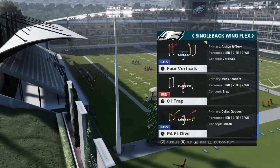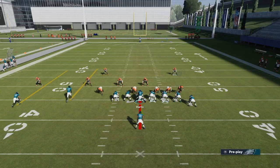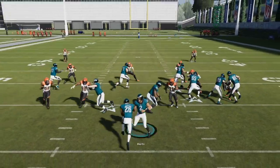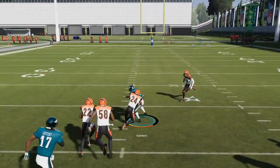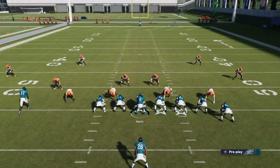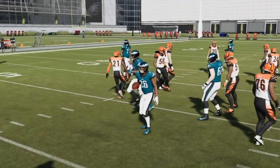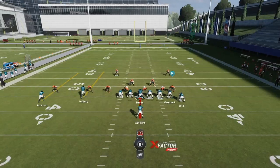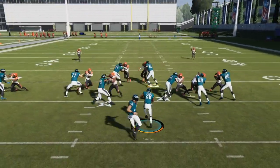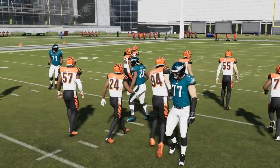01 Trap is one of the best runs in the game, so let's come out in 01 Trap. The great thing about this is we can run any of these runs to the left or right. With 01 Trap, that pulling guard comes over and creates a huge gap right up the middle — you can take it straight up the middle for a huge run. You can flip it left or right depending on which way you want the handoff. With a righty quarterback I prefer to hand off right; with Hurts I like to hand it off to the right.